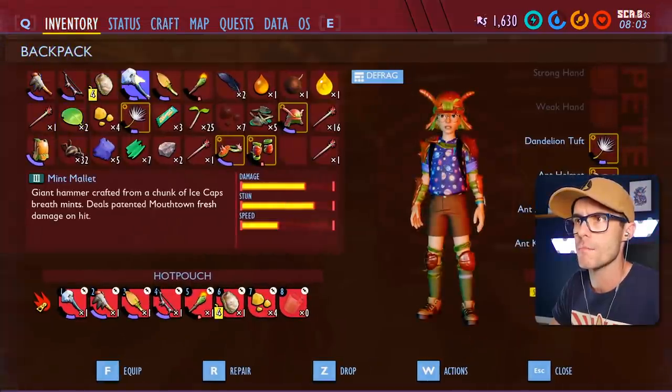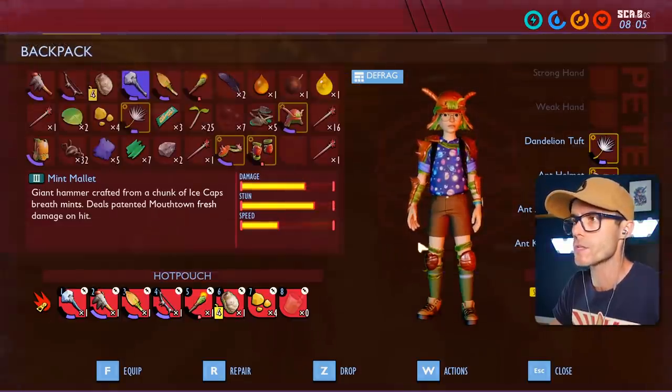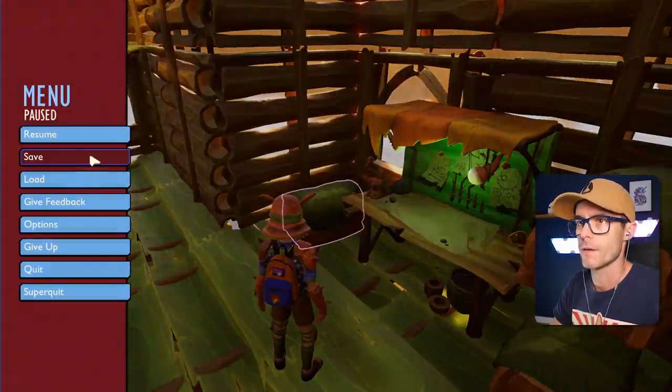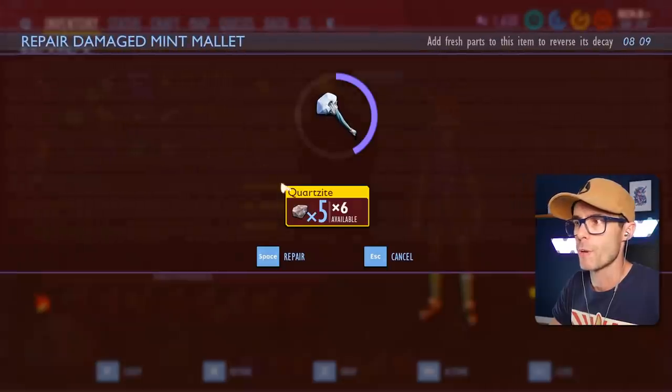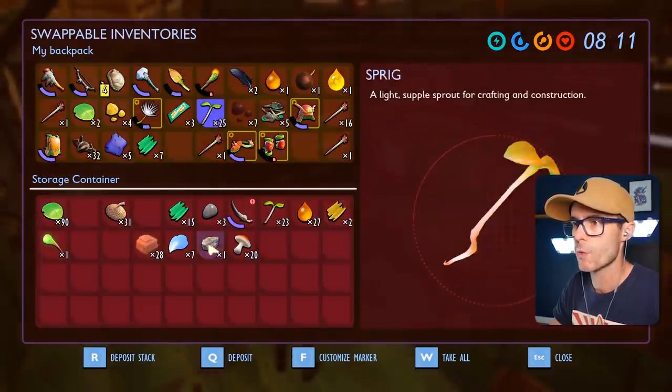Can I repair my mint mallet? Oh, did you need five quartzite? I've got that. I'm gonna repair my mint mallet so I can drop this quartzite. Give it a quick repair job — there we go. Nice, now she's full again. Drop the quartzite in there.